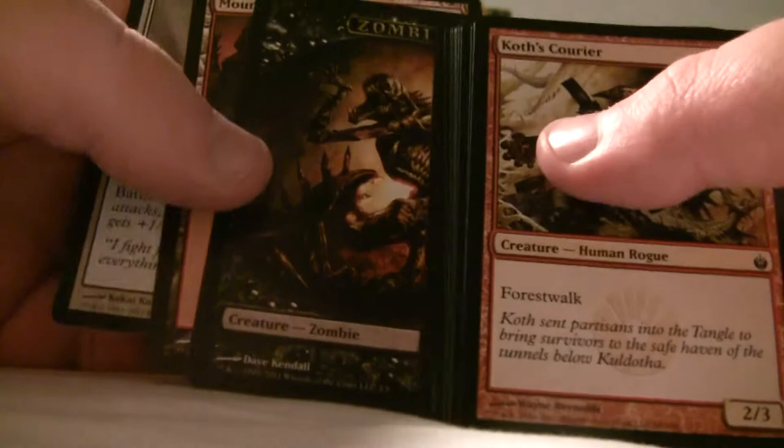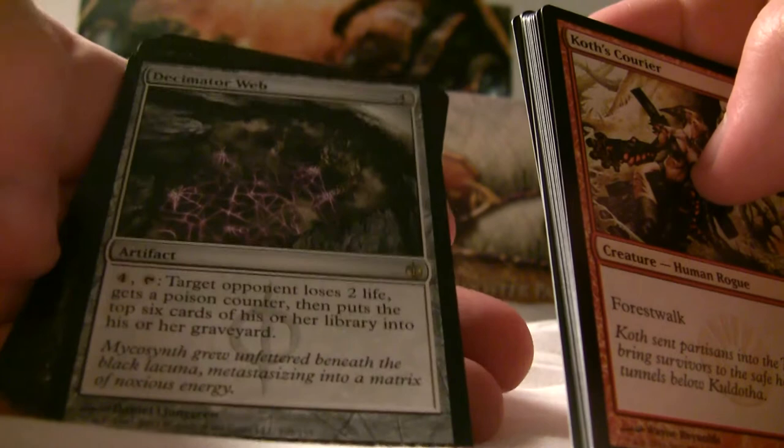That was a weird turn of phrase. Decimator Web. Not like an accord-a-paladin — a skinhead. And me and some other passengers, we did the entire herd thing and huddled together at the top of the escalator. It was fun. A foil Mirrorworks.